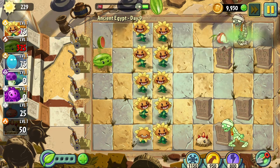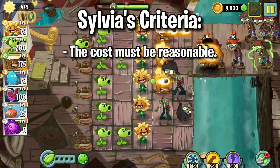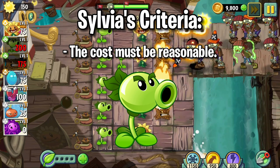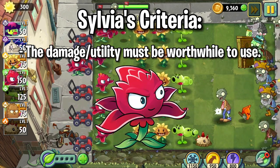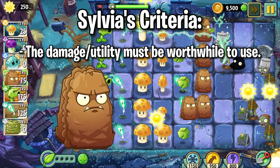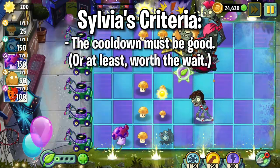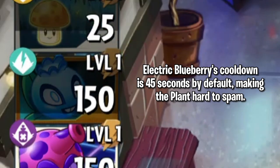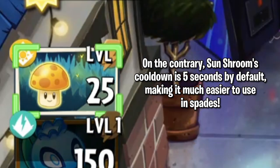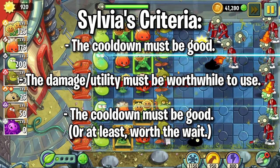We're gonna actually first go over what makes a good plant in PVZ2 to begin with. When it comes to being good, a few things must be true for the given plant. First of all, the cost must be reasonable, so a plant like Repeater is pretty balanced in that sense. On top of this, the damage or utility has to be quite useful as well. For the sun cost, plants like Red Stinger are very fair, and almost even a bit of a steal. And as for utility plants, stuff like Primal Nuts and Iceberg Lettuce are also very useful in different situations. But above all else, in my eyes, is the cooldown. This is what matters to somebody like me who can utilize some producers pretty effectively. No matter how strong the plant is, if their cooldown sucks, then you're immediately going to find them harder to use. But if it's a good cooldown, then the plant is considerably easier to use. So if all the stars align and all that criteria is checked off, then the given plant is good, at least to me.